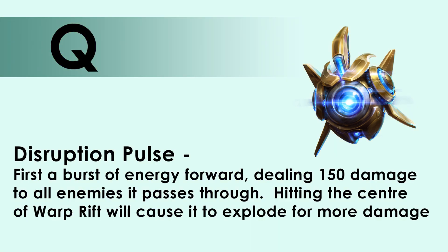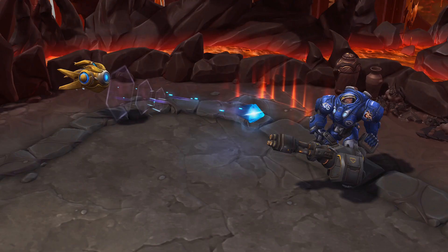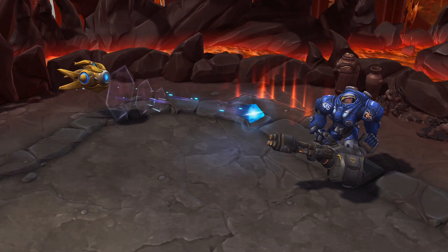Your Q is Disruption Pulse. You fire a burst of energy forward dealing 150 damage to all enemies that it passes through. If it hits the center of a Warp Rift — we'll talk about that next — it will explode causing additional damage.